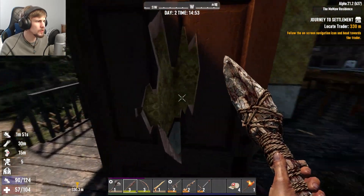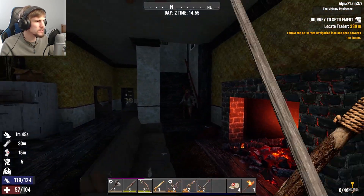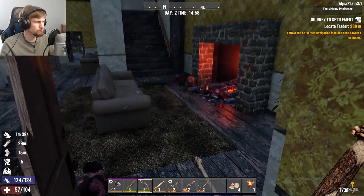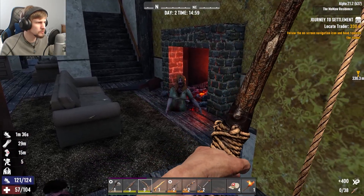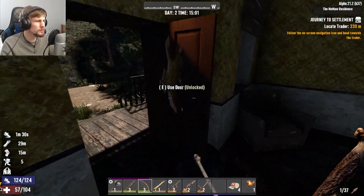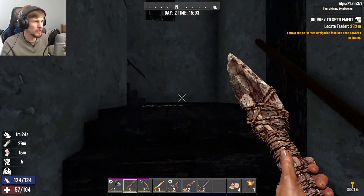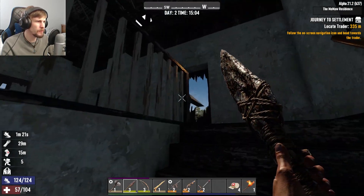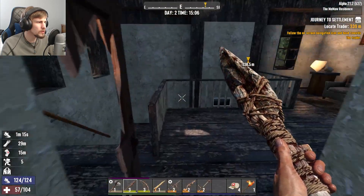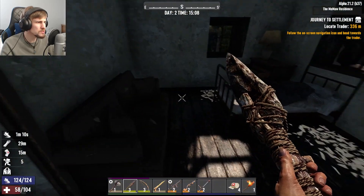I heard something — oh, there you are. Had a little tumble down the stairs, did ya? I do wonder how zombies would handle stairs. Would zombies be coordinated enough to work downstairs? I think upstairs they would fumble their way up, but maybe downstairs they would fall and tumble like that.